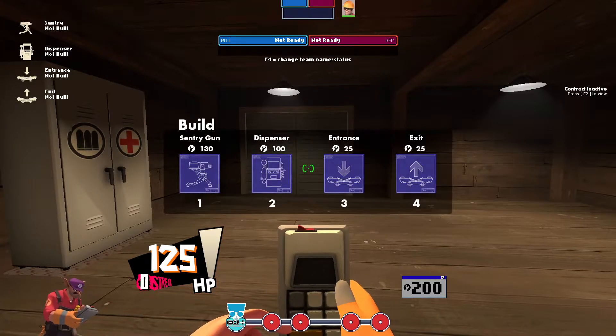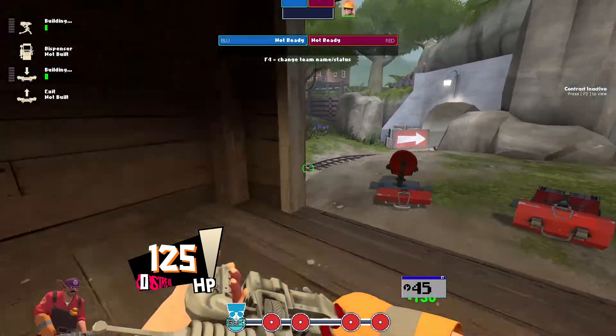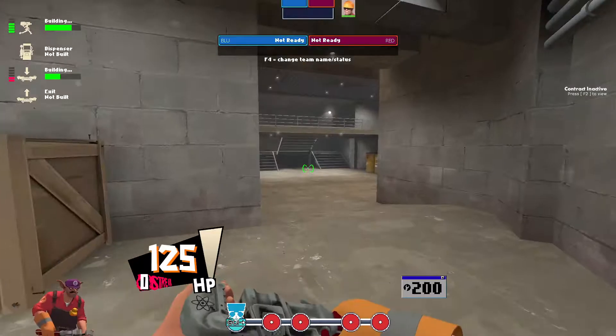This is how we start out. First, outside of spawn, build an entrance and a sentry. Then hit your resupply bind — obviously the locker is right there so it doesn't matter on this map — but let those set up.